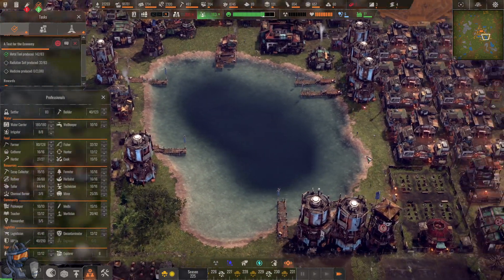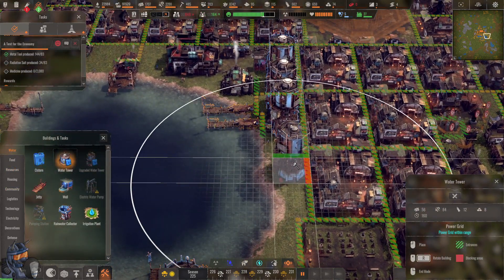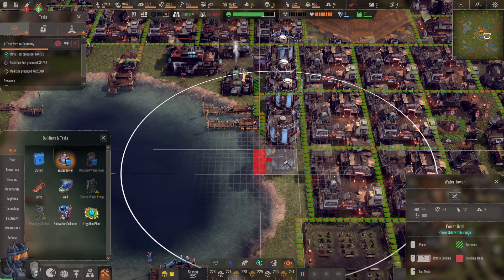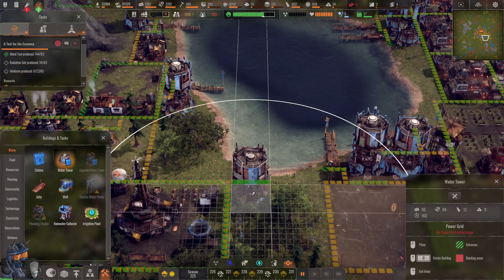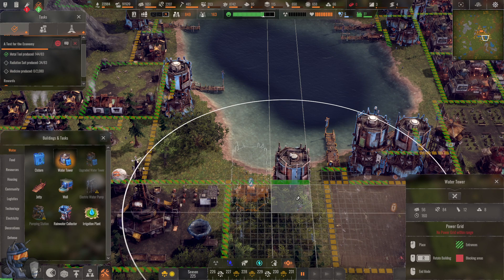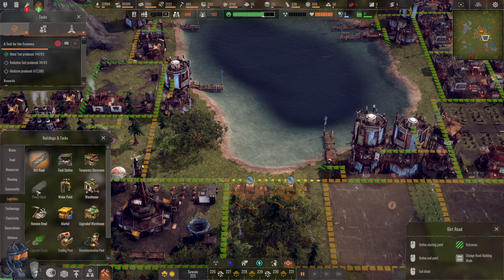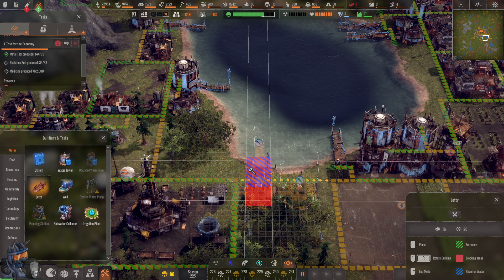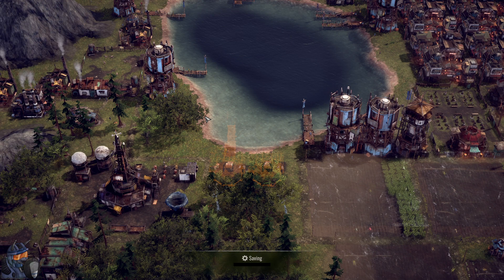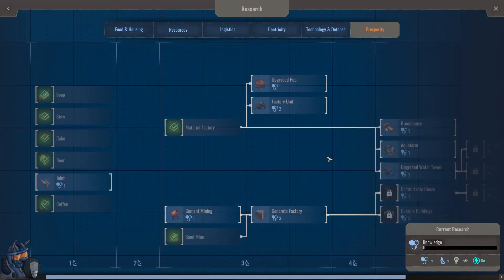Our water is in trouble right now and we need to be careful — our water situation could swing hard if we're not. There was one little stupid tile that messed all of this up. We need a jetty here as well — one should be enough for now. Delicious milk soap — it's literally using milk for the fat, I think, because there is no animal fat as a resource in this game. That's why they took milk.